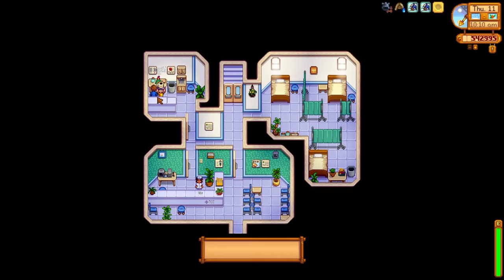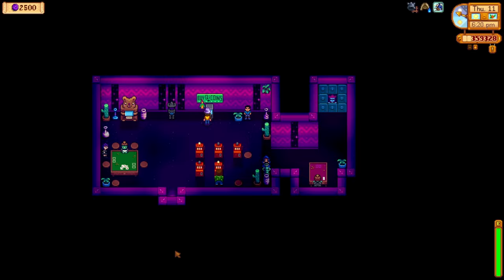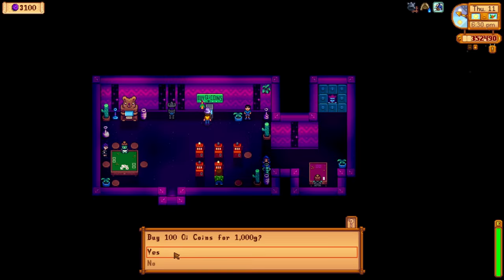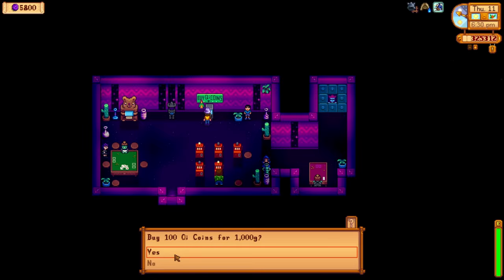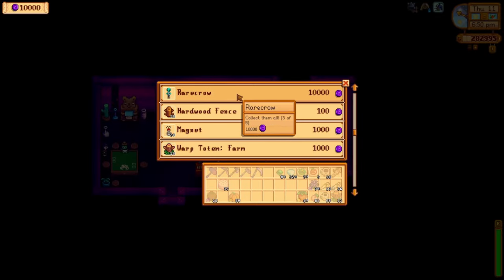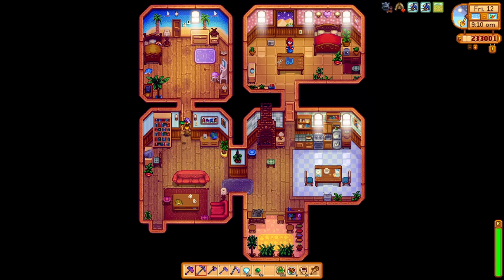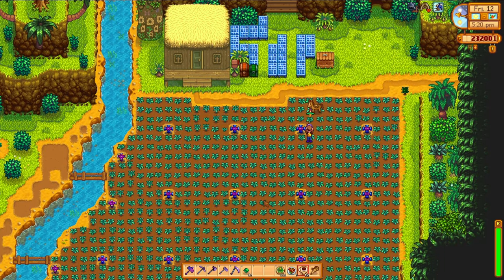Trust me though, the introvert in me just wants to go back to hiding at the farm. While visiting Sandy in the desert, I pop into the back room, which is Key's Casino. I decided to just buy all of my Key coins. There's some pretty cool stuff at the shop, but the one thing I absolutely need is the rare crow. After purchasing this one, I only have one more left to grab. The next day is spent once again handing out gifts — passing out gifts and tracking down villagers is pretty much an all-day thing sometimes.